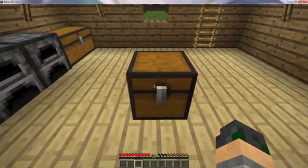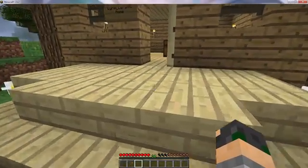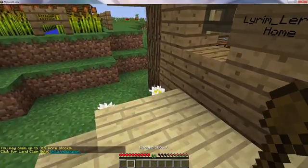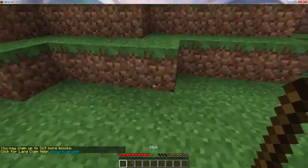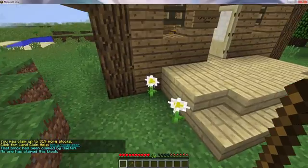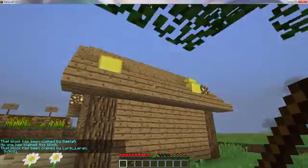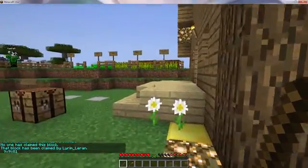There are two tools that you can use with your claim: the stick and the shovel. The stick is used to see your own claim boundaries or the boundaries of another player. I can go up to my claim and right click on any block in the claim, and it shows me where my boundaries are.